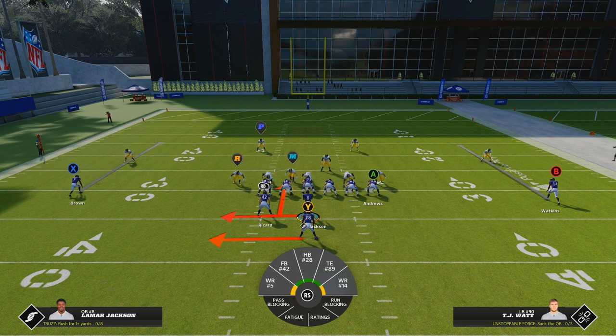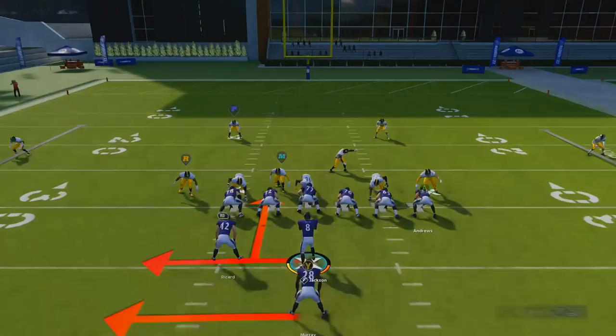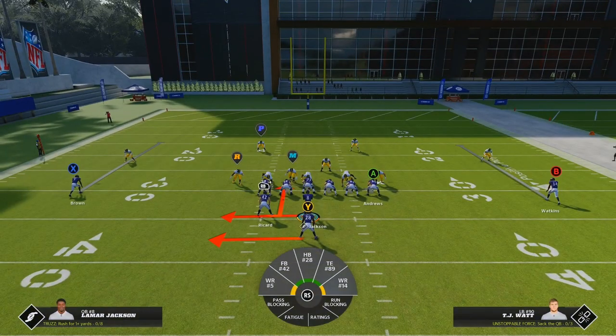I'm going to show you the play that he used in the tournament, and also what I think is the best triple option in the entire game. Let's call triple option out of Pistol Week and call a random play on defense. On most triple option plays, you're going to have a read key and a pitch key. The read key is the defender with the R above his head; the pitch key is the defender with the P above his head.